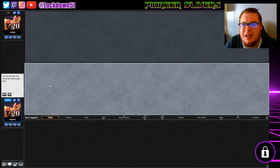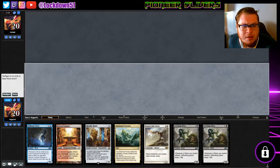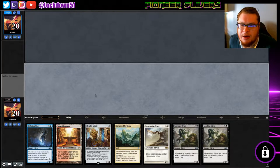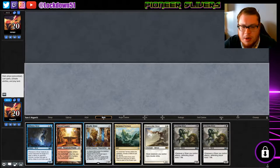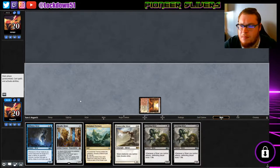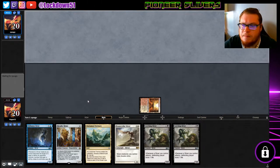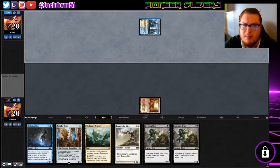Welcome back everybody, it's time to lock down some more pioneer slivers. We won the die roll today. We've got a bunch of two drops and then a Bone Scythe — we'll keep it. Like I said before, we're going to be testing out our mana and seeing how this deck runs, so I'm going to be keeping a lot of hands that maybe seem questionable. I think the best bet would be Metallic Mimic first, and then start dropping our other stuff because they'll be coming in with counters. This might be control.